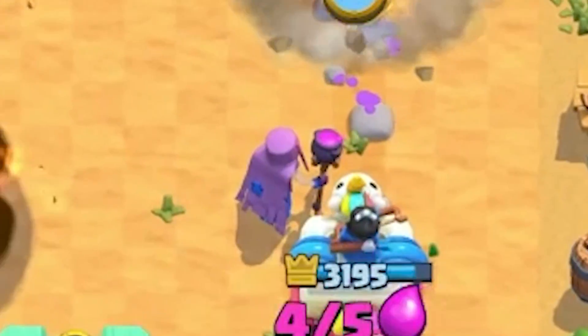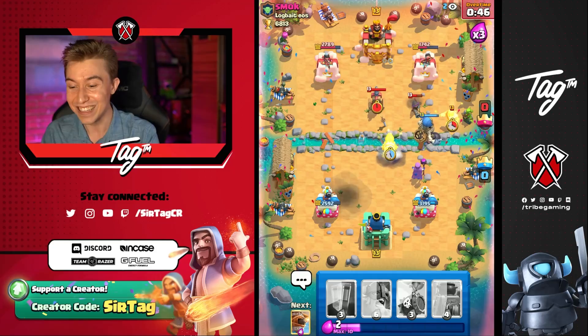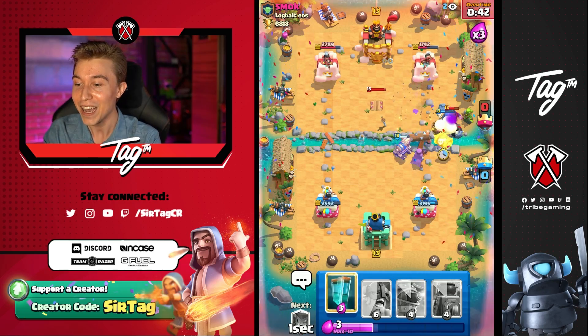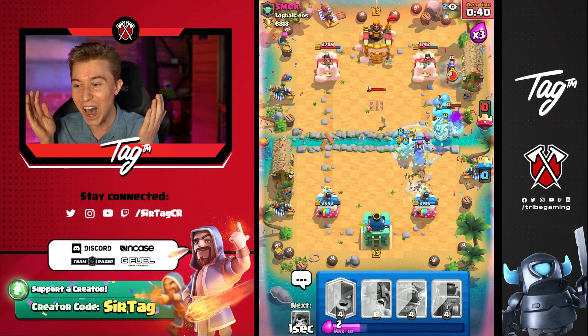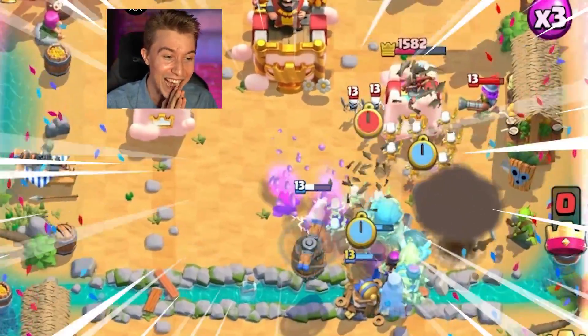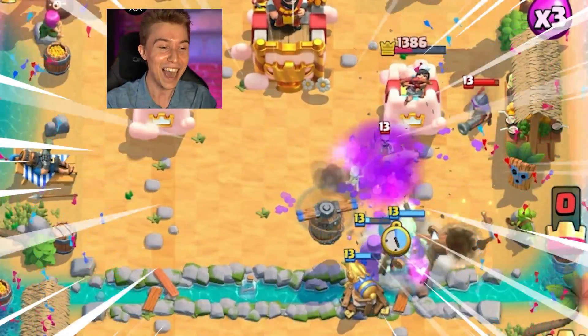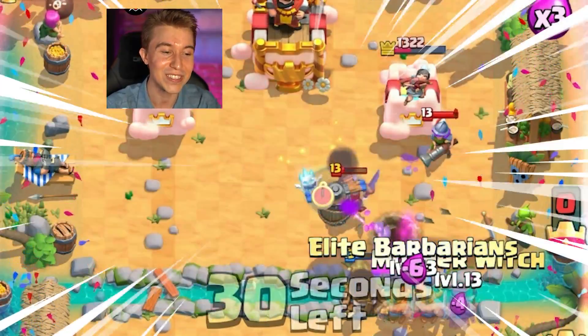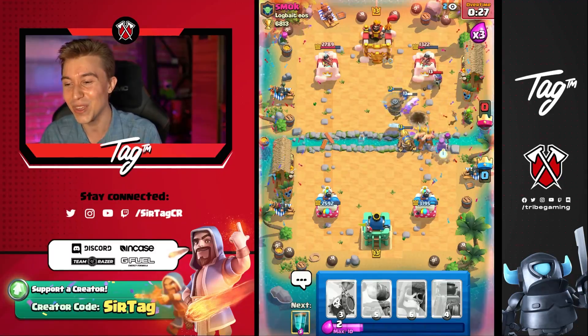Wait, why is he Rocketing that? He could have Rocketed the Mother Witch — he done goofed again. This is our moment, this is our time, this is our calling. This is my opportunity to shine, especially with him missing that Log. What is going on right now? Our parade push is coming to fruition, guys — our plans completely calculated. As you guys can see, the pure skill of the Skeleton Barrel — the skill barrel, if you will — is barreling through with the dominance.